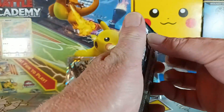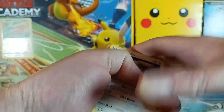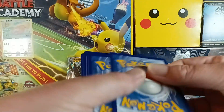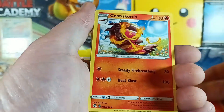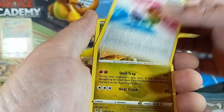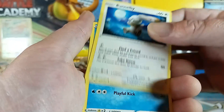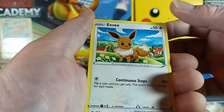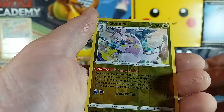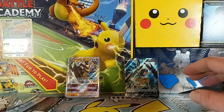All right, here we go — first pack! I still can't believe I won all this stuff, this is crazy. One, two, three, four — guess the energy. How about psychic? It was fire. We got Centiscorch, Focus Strike Energy, Torkoal, Turtinator. And then Mudkip, Caterpie, Morpeko, Eevee, Goodra — sweet! Dragon Pulse — oh, that's a holo but not what we're looking for.